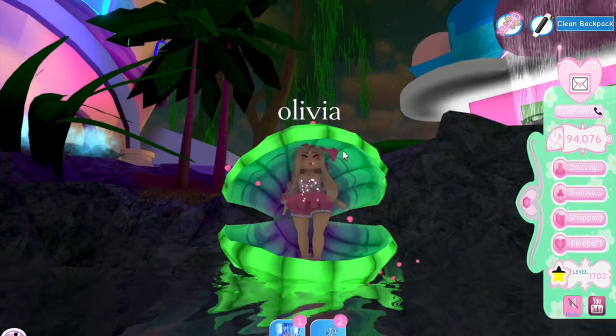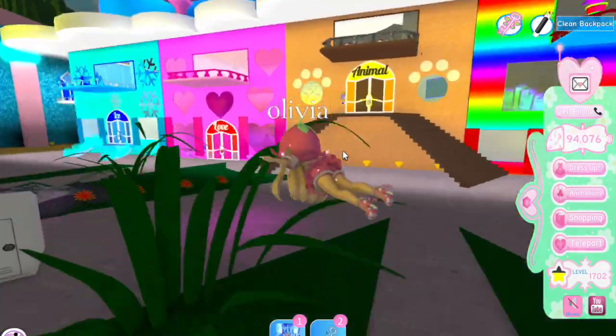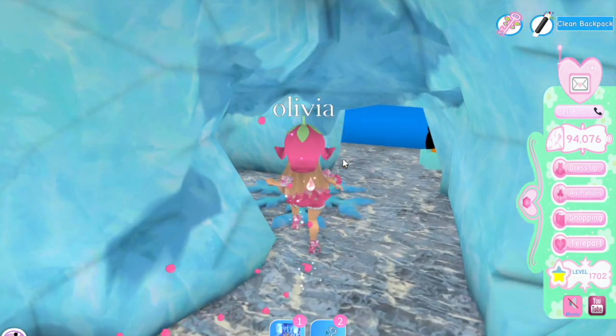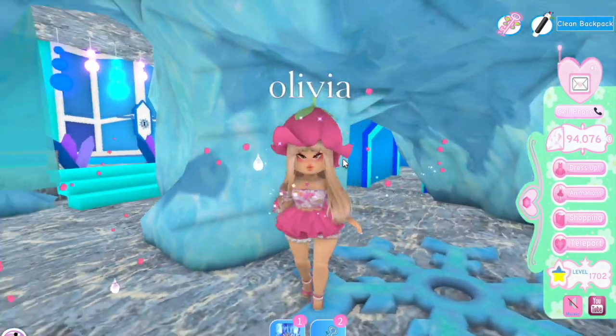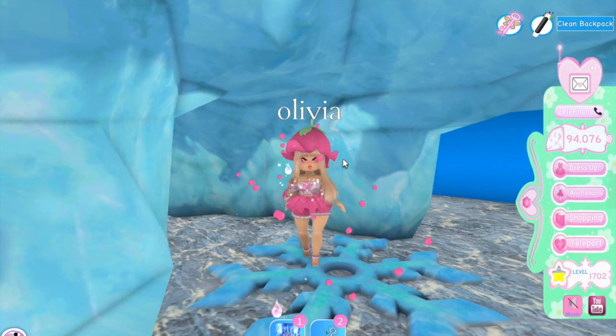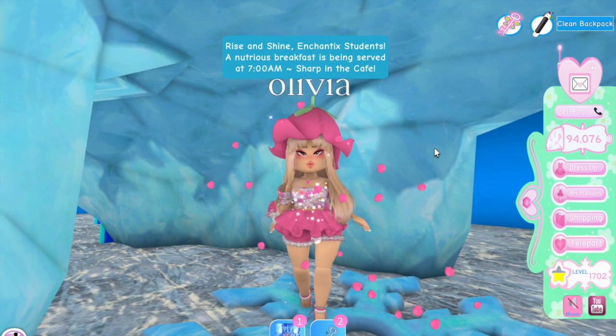The next spot: I have the key to the ice dorm, so I'm going over to that dorm here. I think this dorm is really great for when it's not during the winter event on Royal High and there's no winter realm available. It's great for winter-themed photo shoots, especially if you don't want your background to be too detailed or elaborate.